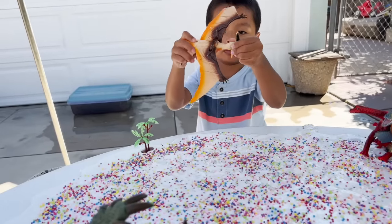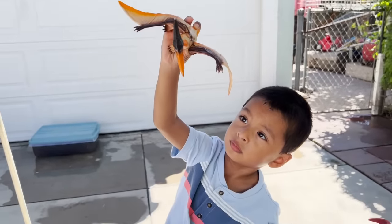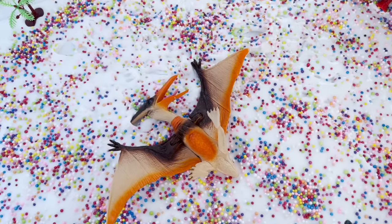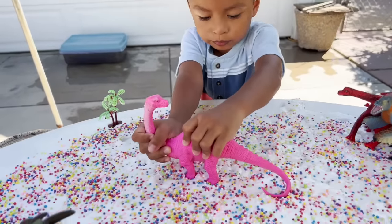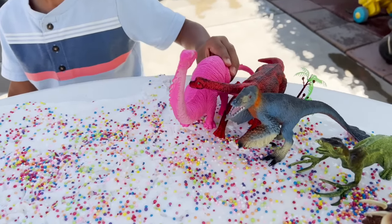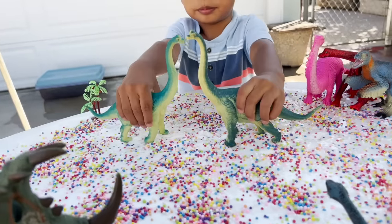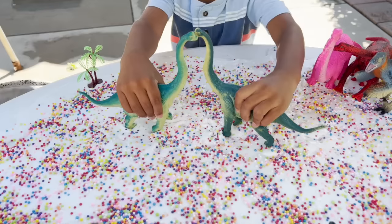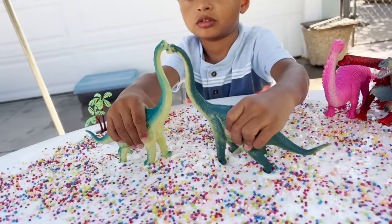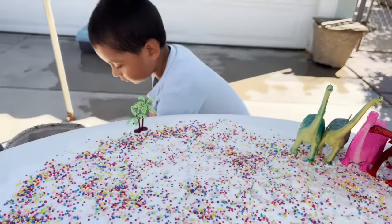We have a Pteranodon — a Pteranodon dinosaur, and this one flies high up in the sky. We have a pink Brachiosaurus. This is my favorite one. We are going to put it right next to our other Brachiosaurus. Now we have two Brachiosaurus — a mommy and a daddy. How cute, look, it has a heart. Oh, I love that. Let's see what other dinosaurs we have.